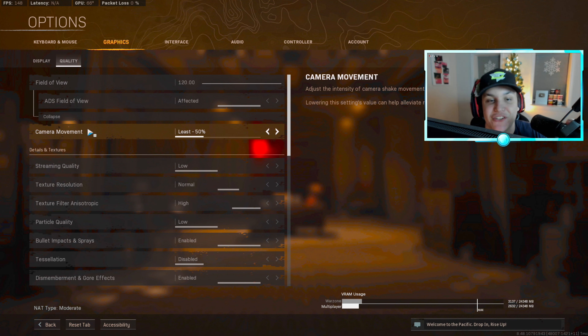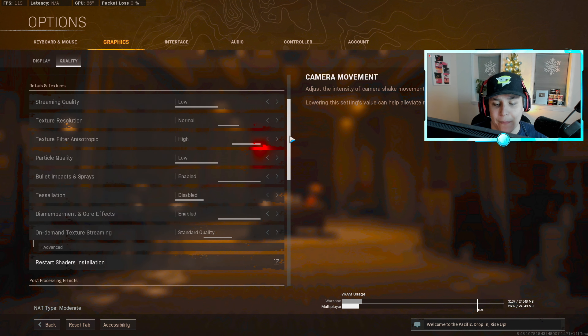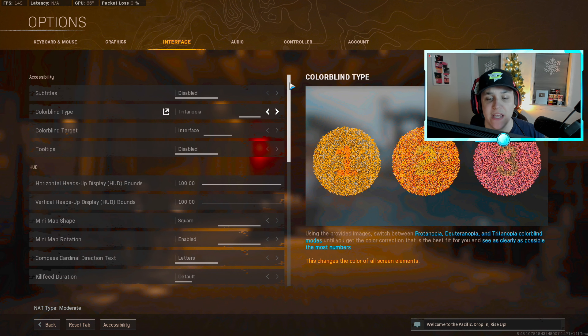Most of the stuff that matters comes from the quality tab. For FOV, I actually have mine on 120 affected. FOV is a very hot topic right now — console players are upset because there's no FOV slider on console. The engine that Warzone runs on is different than Vanguard and Cold War, which is why there's an FOV slider in those games but not in Modern Warfare. Even on PS5, people underestimate how much FPS you'd lose running 120 FOV — a lot of modern GPUs on Warzone can't handle it.